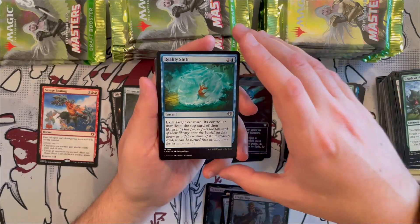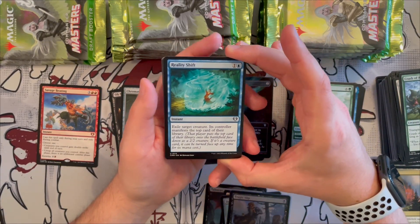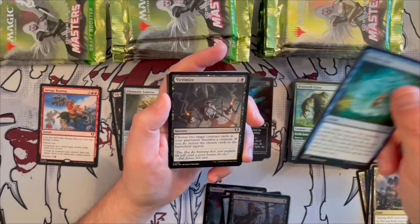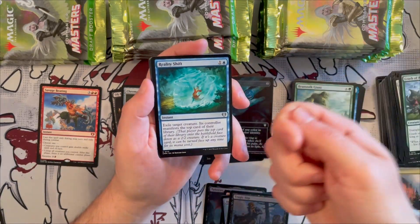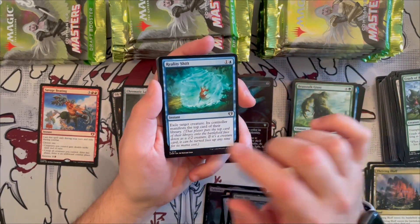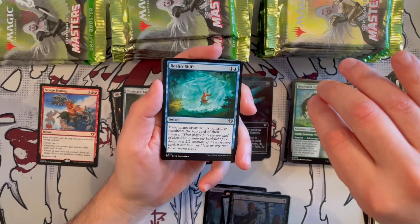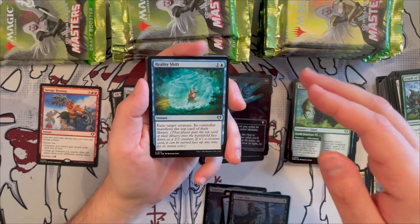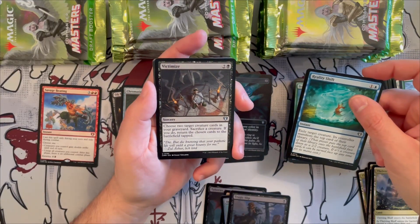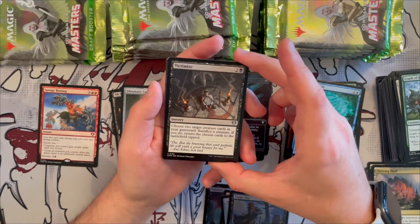Reality Shift is great removal — exile target creature; its controller manifests the top card of their library, turning it face down as a 2/2 creature that can be cast for its actual cost later. Very good for removing a particularly nasty creature while giving them only a 2/2 in return.